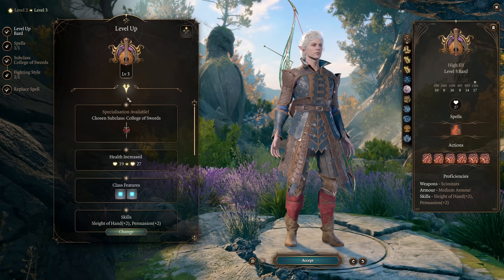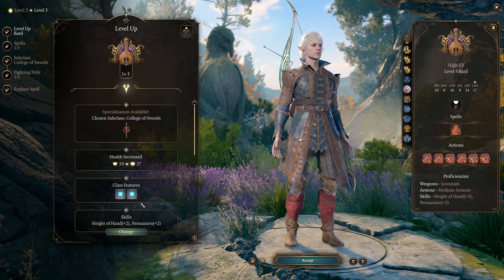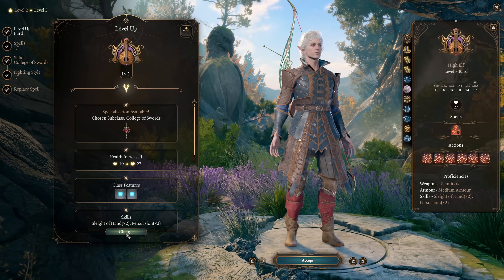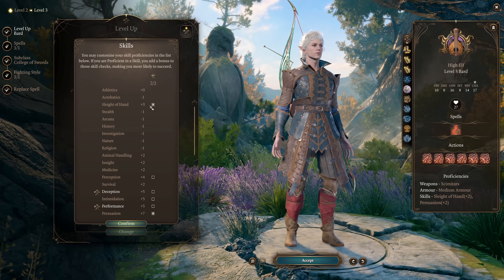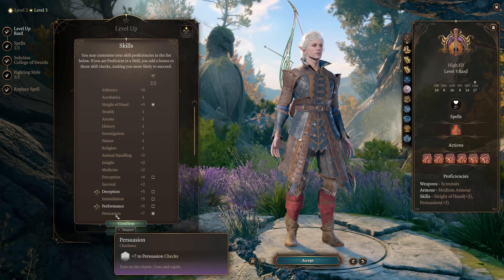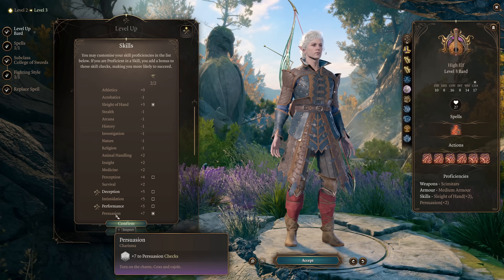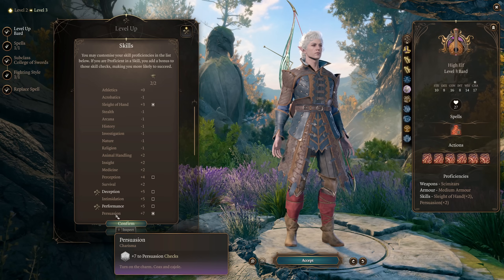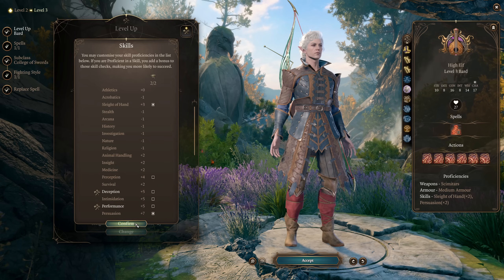At level three, Bard gets access to two skill expertises, meaning you double your proficiency bonus in those skills. We can put that into Sleight of Hand, making us even better at lockpicking, and Persuasion, making us even better at the most important dialogue skill in the game. One of the amazing things about this character is that it provides so much combat power but also so much utility, so getting these expertises enhances that even further.